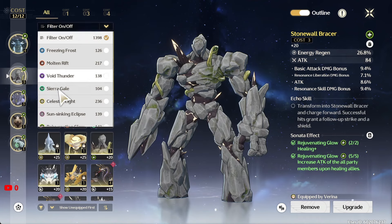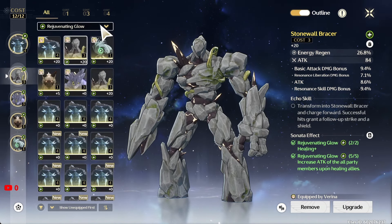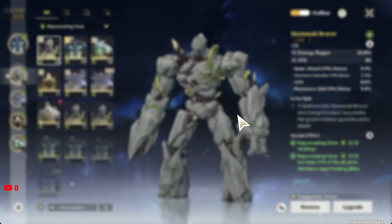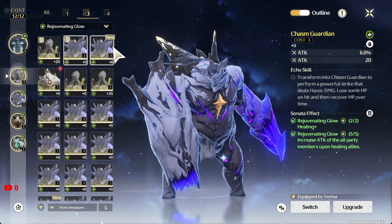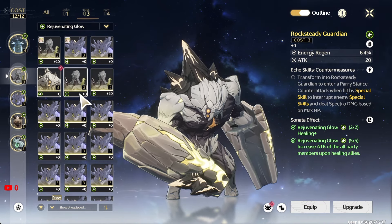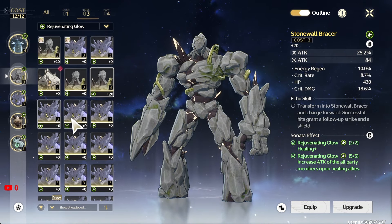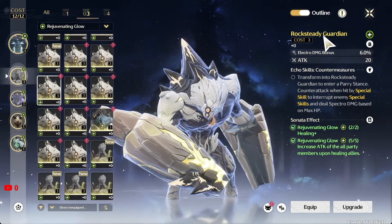To get more energy recharge besides the weapon, you're going to need some echo sets with energy recharge. I'm going to show you right now — I do not farm this at all. If I go over to show you guys the energy recharge I have, you're going to laugh at me. I only have one three-star energy recharge echo... and this one as well. Okay, so that's literally two — and that's it. You know what that means — it's time to farm this.